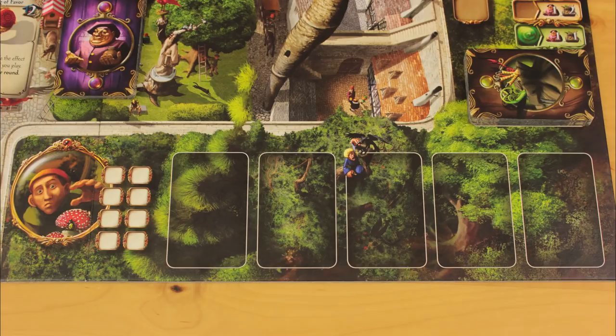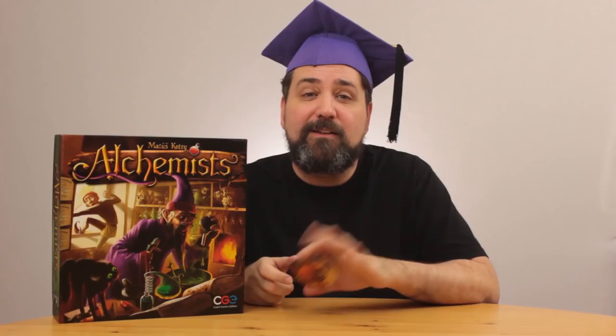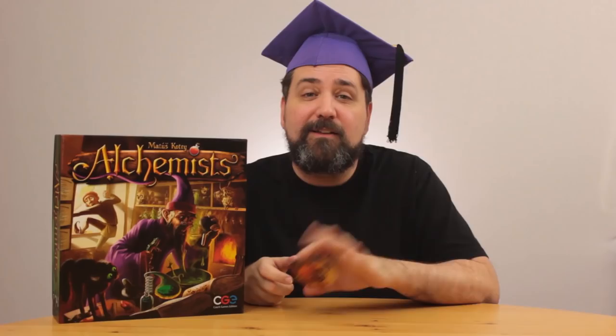Take the flasks off the order spaces, except any that are paralyzed. The starting player token gets passed clockwise, skipping over any paralyzed players.